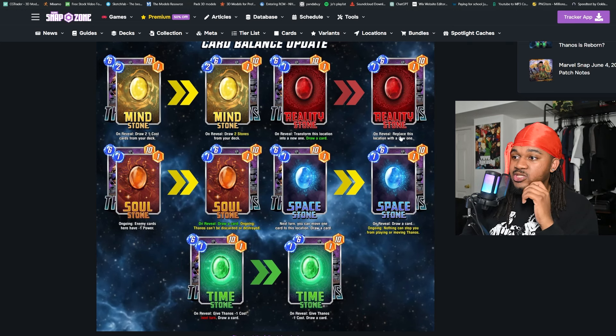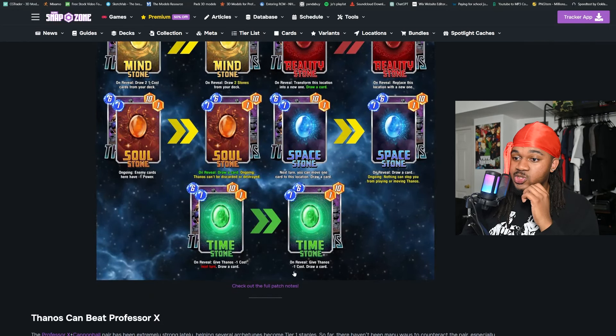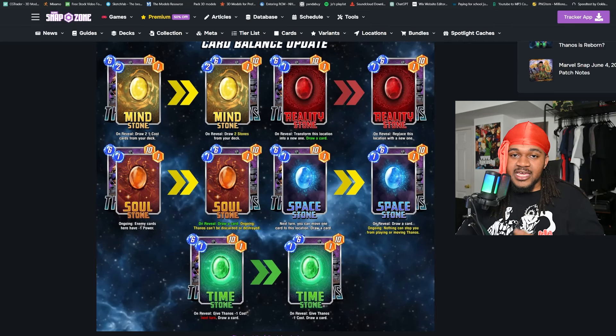They changed the Mind Stone to draw two stones from your deck, which kind of nerfed the Reality Stone since you can't draw another generic card but you still get the location change. The Soul Stone was completely changed — on reveal draw a card, and ongoing: Thanos can be discarded or destroyed. The Space Stone was also completely changed — on reveal draw a card, and ongoing: nothing can stop you from playing or moving Thanos. They also buffed the Time Stone, so it's not just a next-turn discount on Thanos anymore.